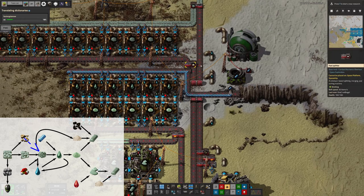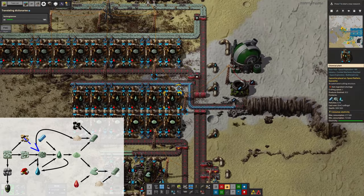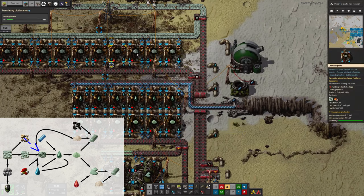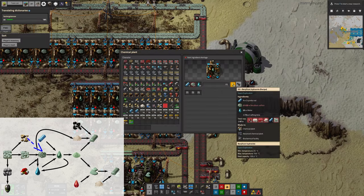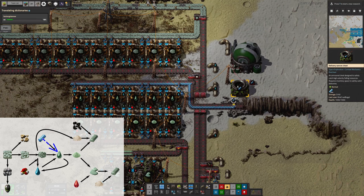Interestingly, this system produces and takes in water at various different steps. At this stage here, we take the water out and then we put it back in again in order to make beryllium hydroxide. That also requires some cryonite, so that's being shipped in by delivery cannon from Dracket, which is Tristan's planet that's producing cryonite in reasonable quantities.